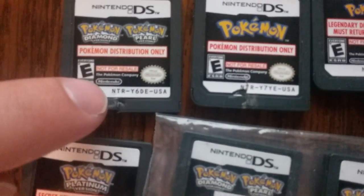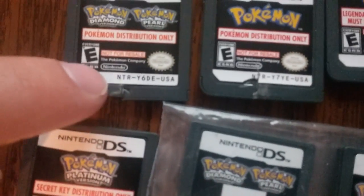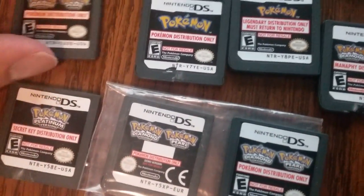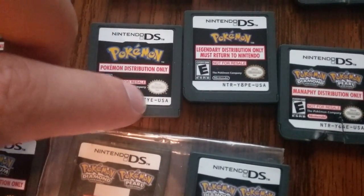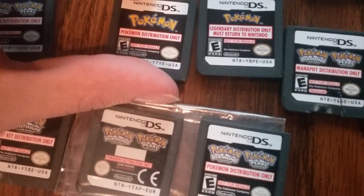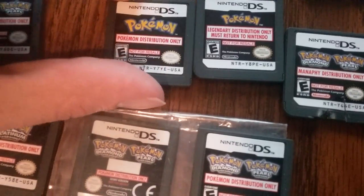NTR-Y6DE-USA is the Dragonite one. These are all in working condition — I was able to get them to work. NTR-Y7YE-USA is the Pikachu-colored Pichu in Ilex Forest.